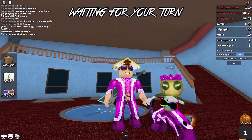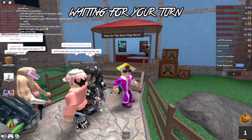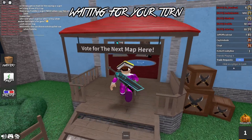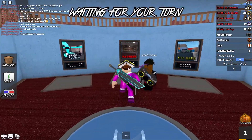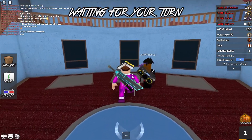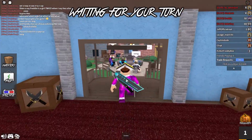So just jump straight into Murder Mystery, wait in the lobby and get the game up and running. When you come into the lobby area, come into this back area here where it says vote for the next map, then run to the back and vote for factory because it's only available in the factory map. Make sure you click that and then wait for the game to start.